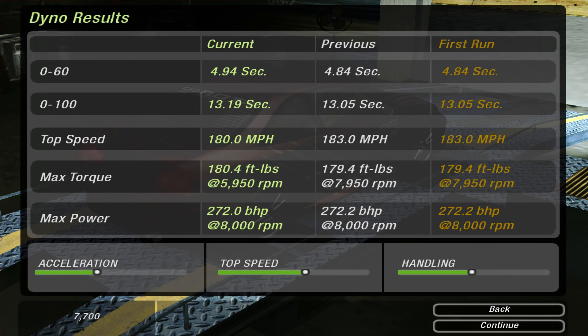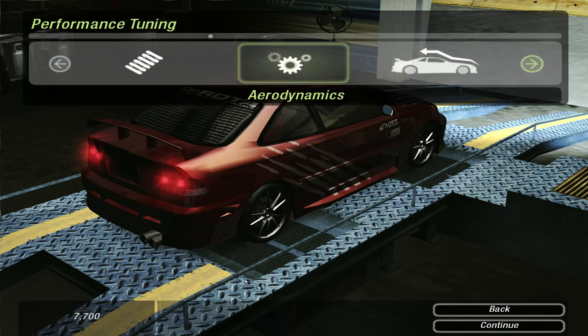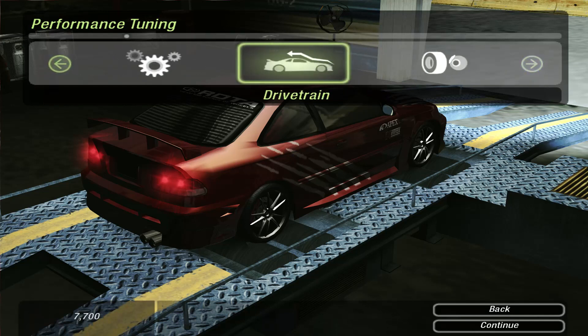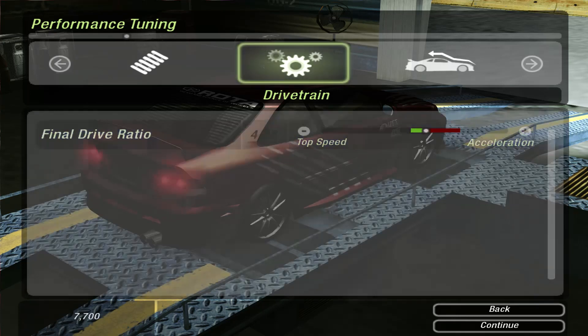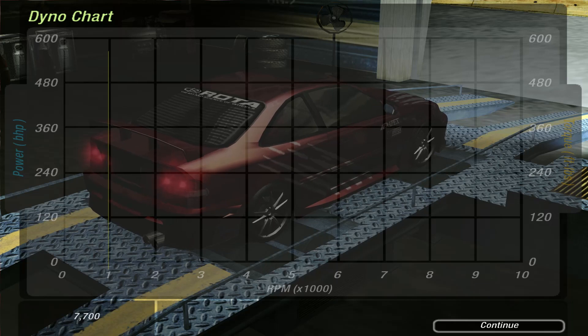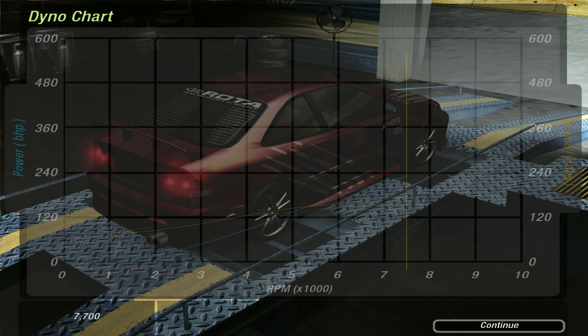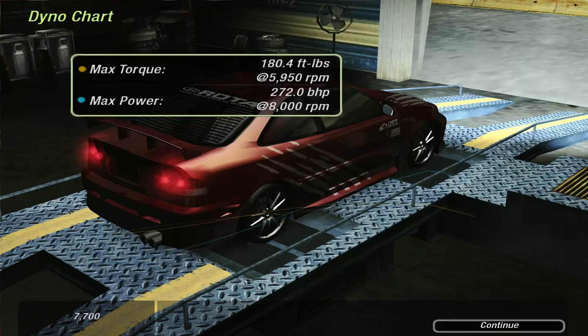A lower top speed and we've made acceleration worse. I believe that's the drivetrain. Let's put it back to like 4.25. I may have made it too long for a Civic, really. Of course, better transmissions will give you more customisation with the gear ratios.